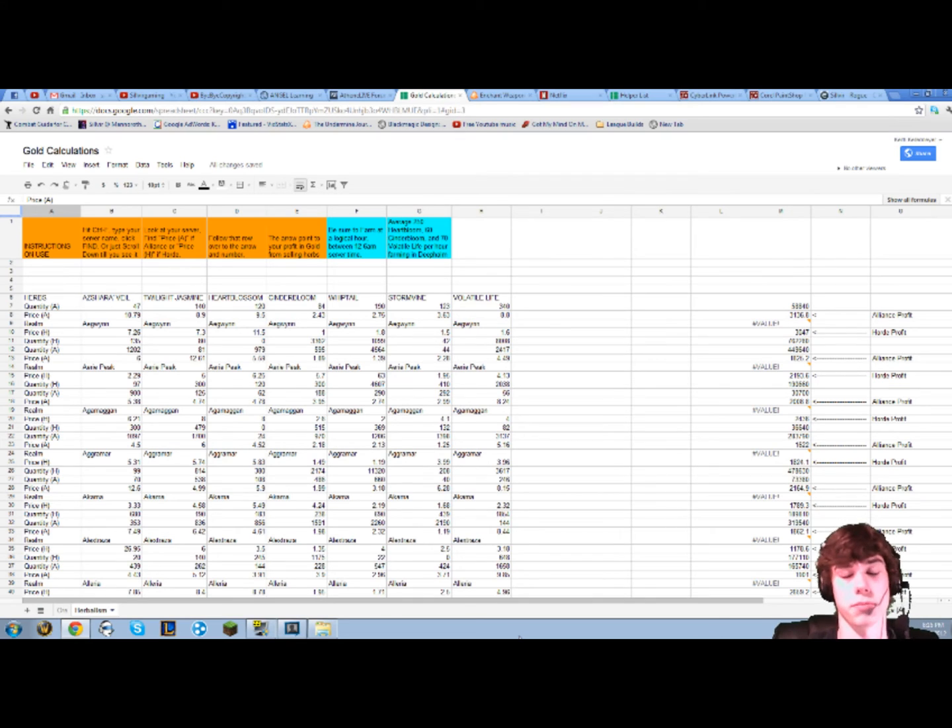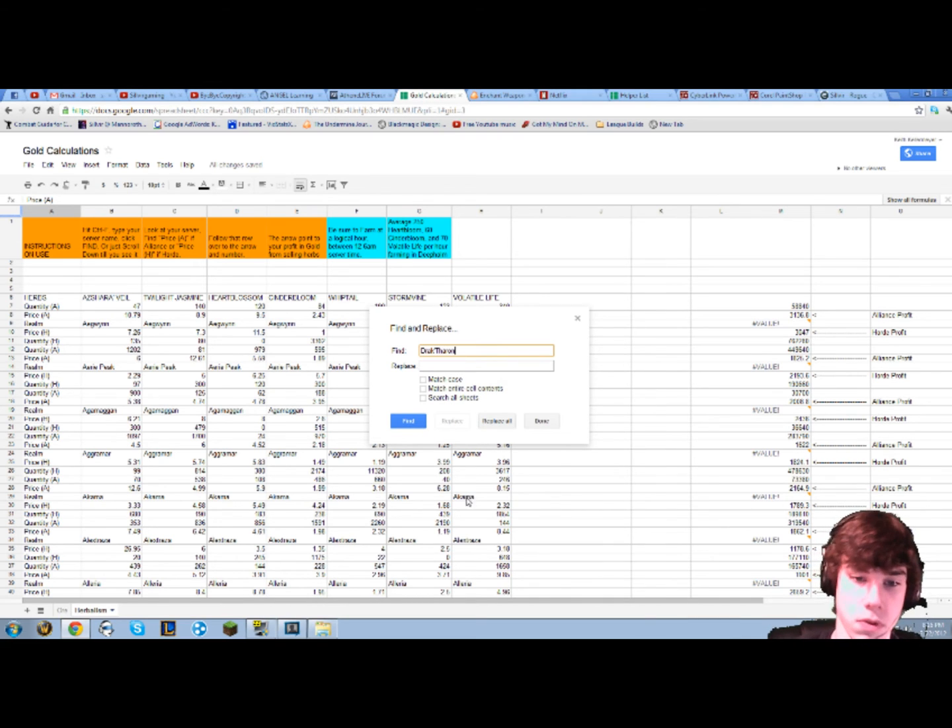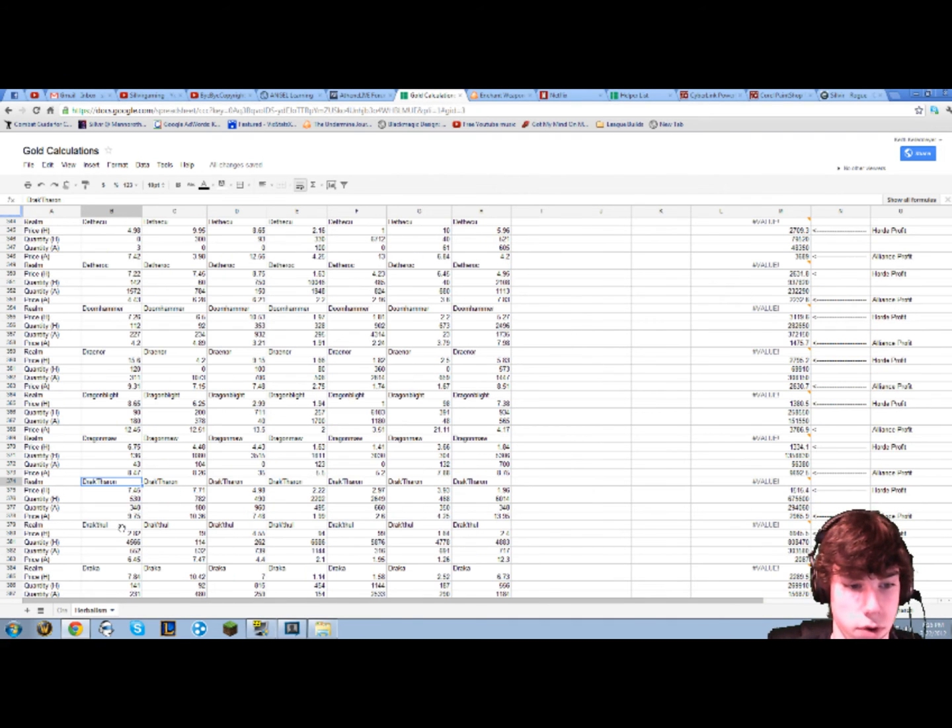Here we have the spreadsheet I've been talking about. At the top of the screen in orange are the instructions for use, and in blue is key information to help with all the math. Quick tutorial on how it works: we're going to look for a server — let's go with Drak Theron, hit Find. We found Drak Theron right here. There's 1.5k profit on the Horde, which isn't so bad — 1.5k in an hour is decent. But if you look at the Alliance profit on their server, you'd actually make 9.6k. A couple up is Dragon Maw: 3.7k Alliance profit but only 1.3k for Horde. It really depends on how your server goes. Herbalism can be great for one server, but Mining can be great for another — it just depends on what professions you have and what's doing well that day or week on your server.